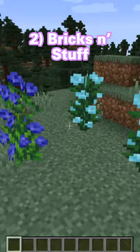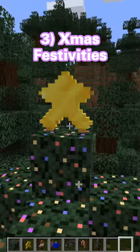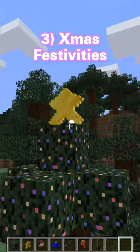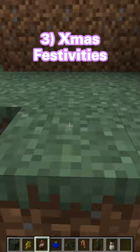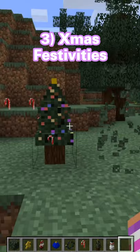The Christmas Festivities mod adds blocks that you can use to decorate your house for Christmas. There's a star tree topper, baubles that you can actually hang from leaves on the tree, and even cute plushies of Santa and some snowmen. And smaller Christmas trees that you can use to make your houses more festive.